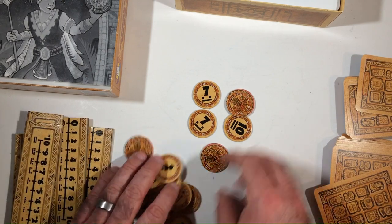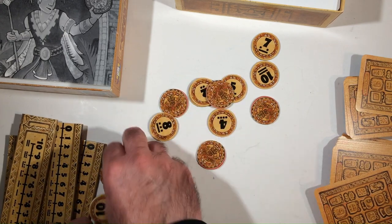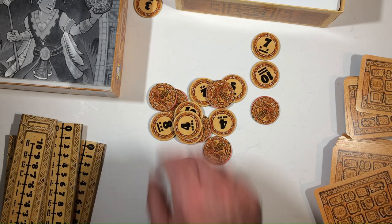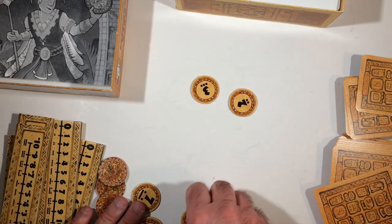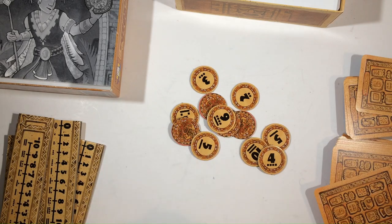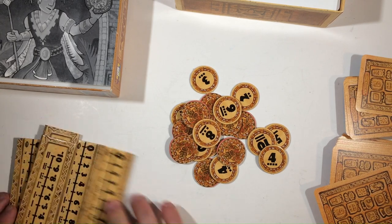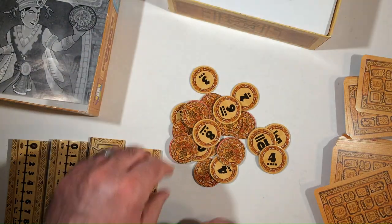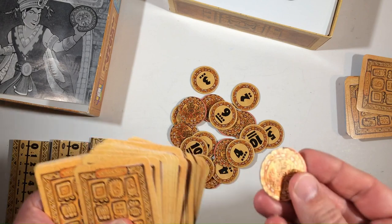Number lines, tokens — looks like they're all there. I counted 19 — that can't be right. Let me recount: 1 through 19... oh man, 19 out of 20 tokens. Wait — there was a token stuck in here, maybe there's another one stuck in here too. Look at that — 20, perfect.